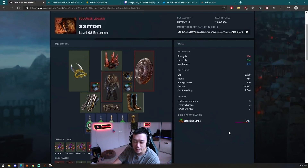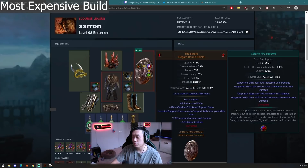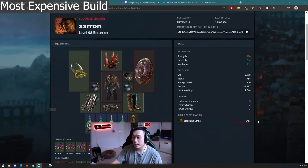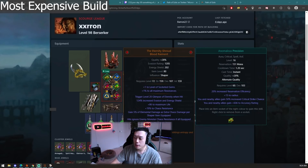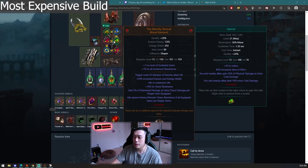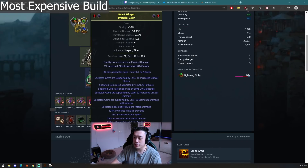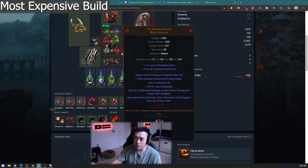This profile is the most insane profile I think I've ever seen in a trade league. You can see it's Eternity Shroud — specifically Eternity Shroud Lightning Strike Berserker. The main difference with this build now is there are some interesting new chase items that didn't really exist before, namely the Squire and the Mage Blood. Both of these items are extremely expensive. Eternity Shroud is a build where you benefit a lot by having all shaped items — you gain 5% of elemental damage as extra chaos damage per shaped item equipped.